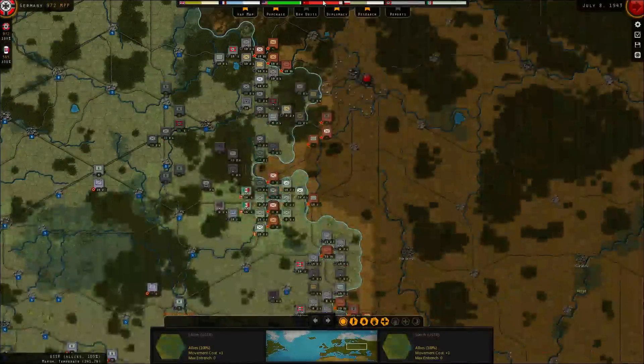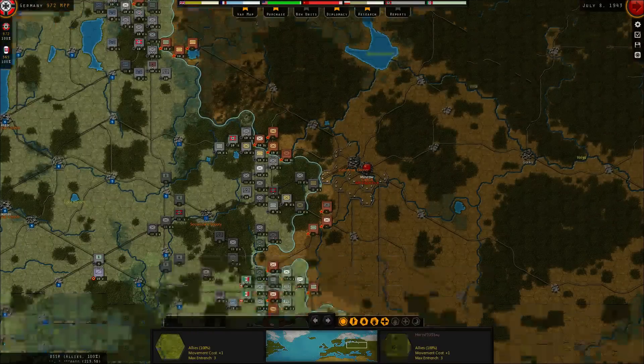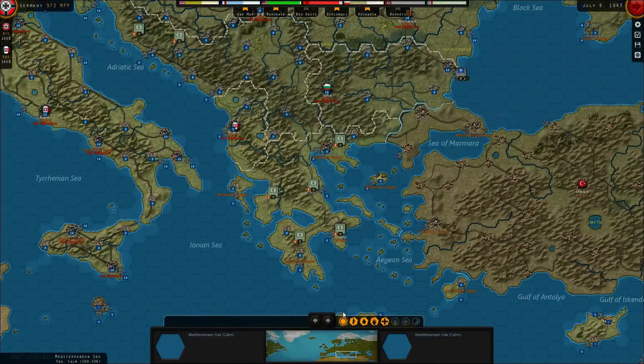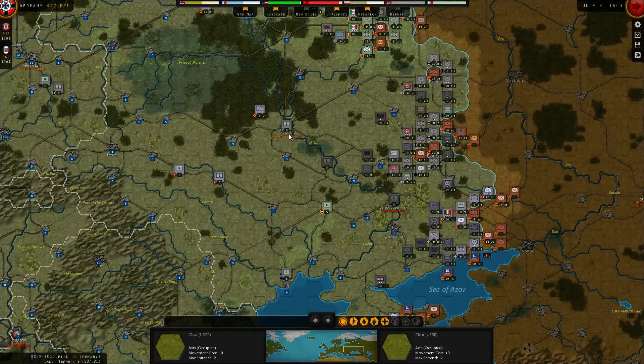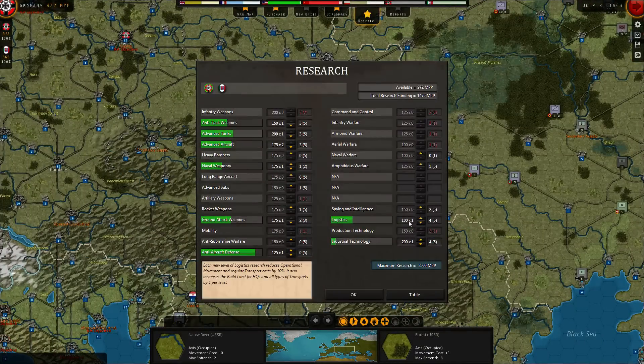Zooming out — we're three hexes from Moscow, two hexes from Leningrad, and Stalingrad is still far away. The question is do I spend more points on garrisons right now — I think I have what I need this turn, we can always make more garrisons later. Let's take a look at the research. I'm happy with what I have — I'll continue with anti-tank, advanced tanks, and advanced aircraft. Once they reach level 4 I will go to 5.